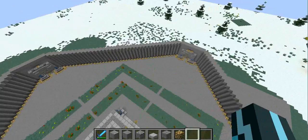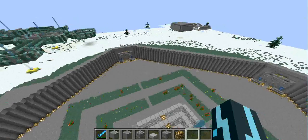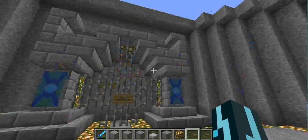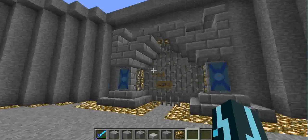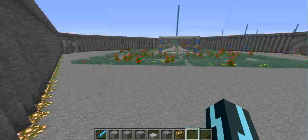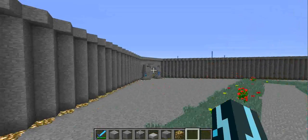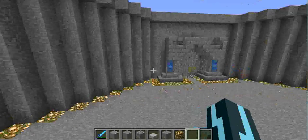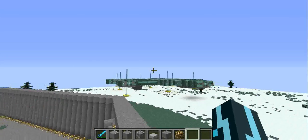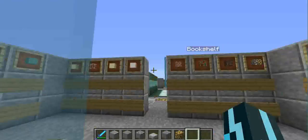I'm probably going to start here at spawn. This is the spawn area — right where the beacon is is where you'll spawn. Over here are the portals to other places. We'll have one for the factions world, one for the shop, one for info, one for staff, and one for creative because we'll have a creative world.